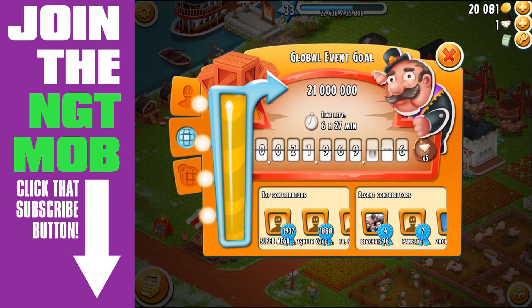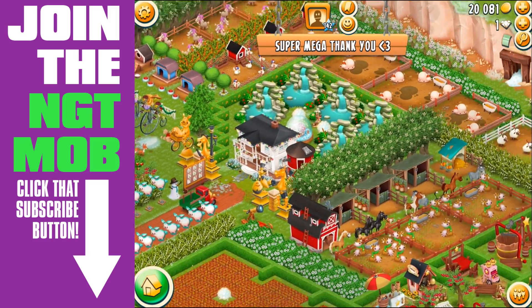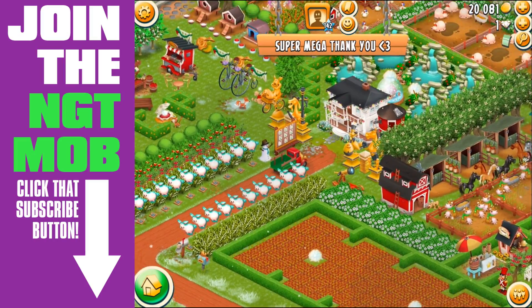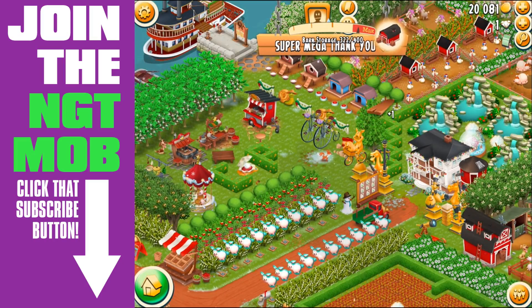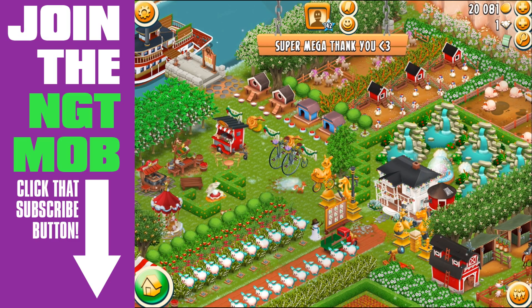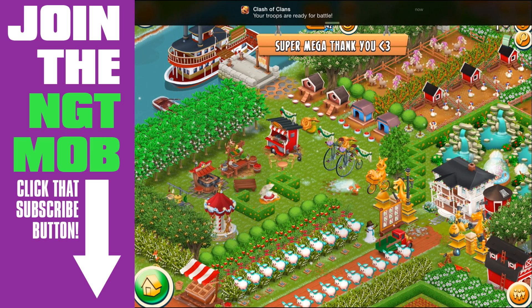That's almost 9,500 diamonds total. And that doesn't include filling up the boat with products - I'm sure they don't have unlimited storage in their barns. So I'm estimating these guys are spending anywhere between $500 to $1,000 worth of diamonds just for this event in the last four days. Unless they're using a hack to get diamonds - and I know hacks exist - I would hope that Supercell would ban players at level 142 for hacking diamonds.